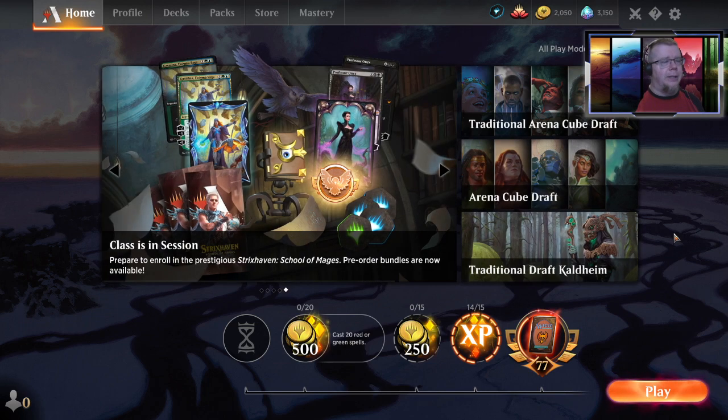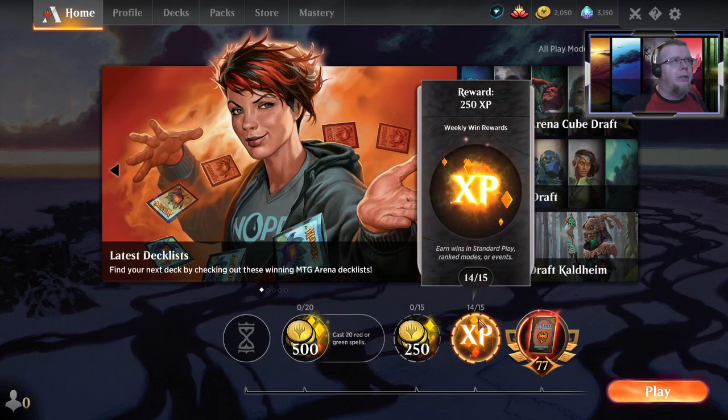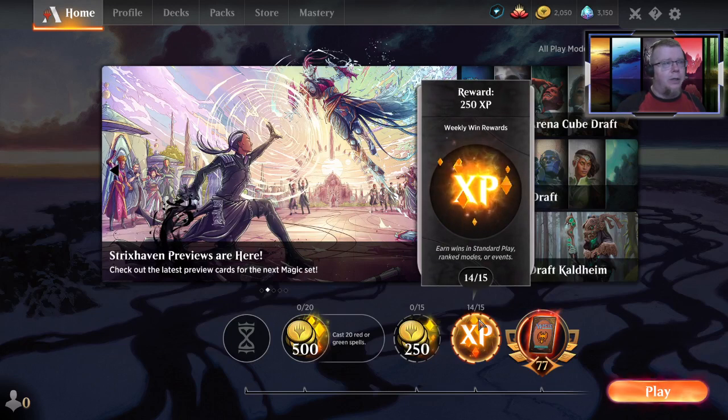What that does is it allows you to see my deck list, the cards I'm playing at the current time, the opponents' cards, the graveyards — all that information is available. You can export the deck if you like the way it plays, export it into Magic the Gathering Arena with a simple click of a button. You can also make it a PDF, a couple different ways to copy it all live.